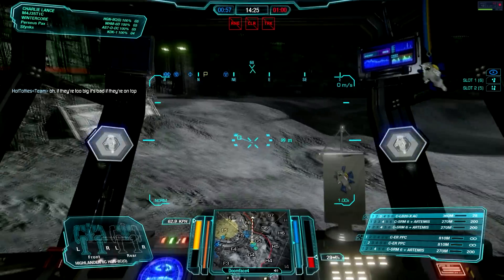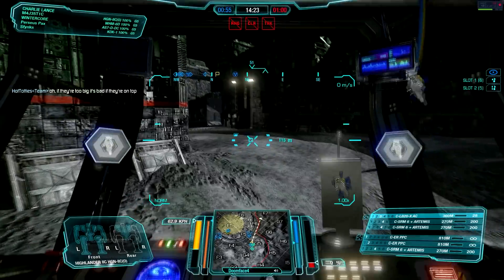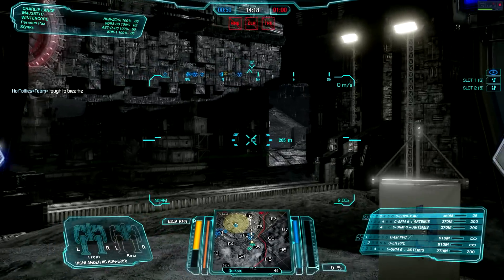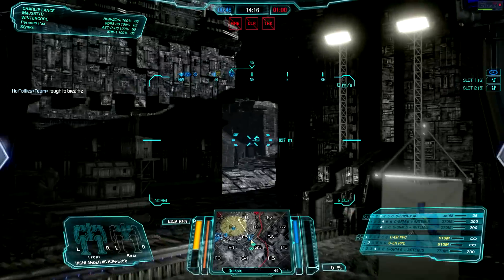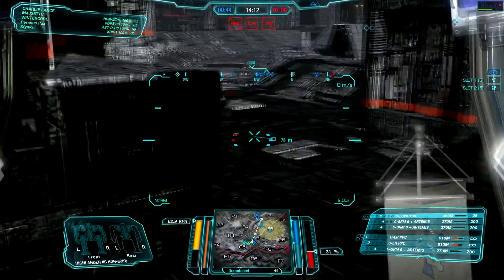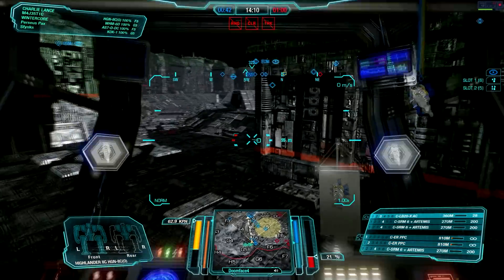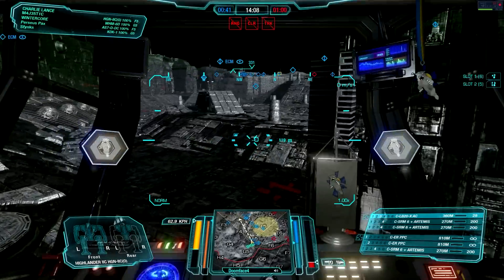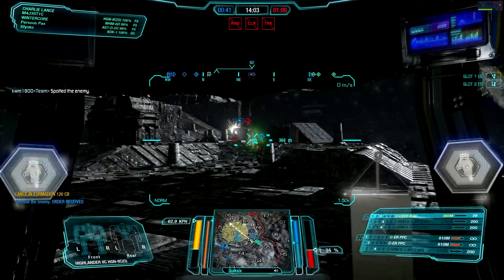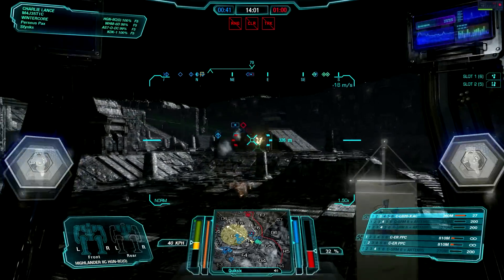We're coming out of this entrance and our opponents are coming out of the far entrance — either way there is the possibility for some trade fire. Hopefully we don't NASCAR because I know I will get left behind at 63 kph. Looking over there, we have two targets — that Raven and then one guy off in the distance. Just sent a salvo in that direction. Didn't connect with anything, but hoping to spook them back towards the rest of their team.